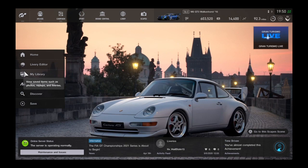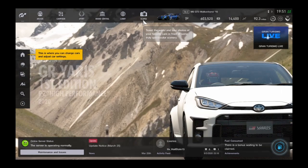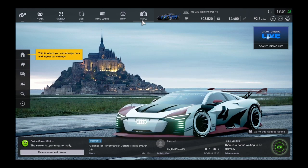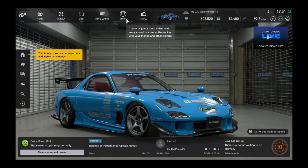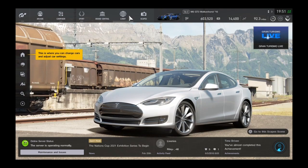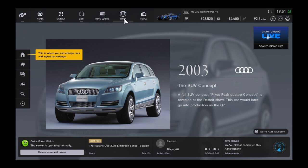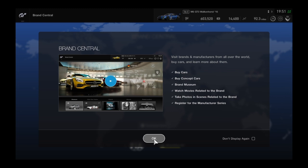Let's look at some of the different modes. Scapes is basically just a photo mode where you can go to different scenes and create photos — not something I'd spend a lot of time on. Lobbies are like private and public rooms, useful if you have friends on the game. Brand Central is where you purchase all your cars.